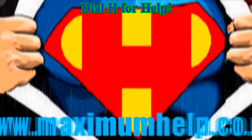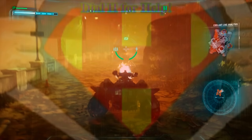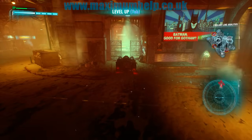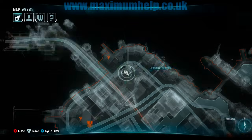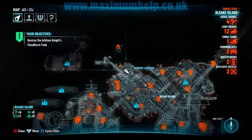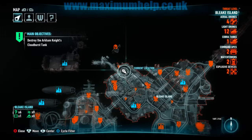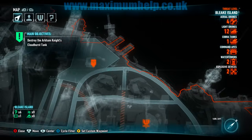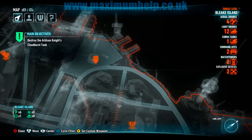Greetings everyone. In this episode I show a very easy, stress-free way to beat the Cloudburst Tank. We join the fight just after scanning the Cloudburst Tank, because only now does the actual battle with the tank start. Prior to this, you should have avoided the Cloudburst Tank and taken out the six Cobra tanks first.